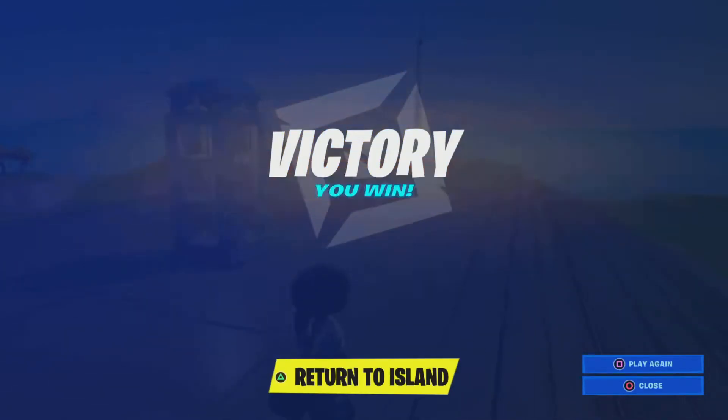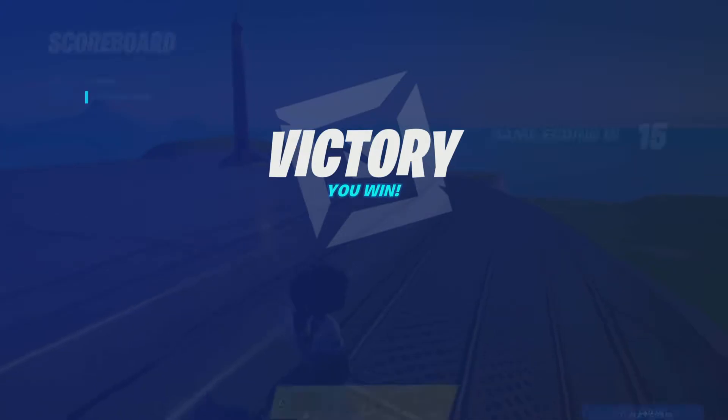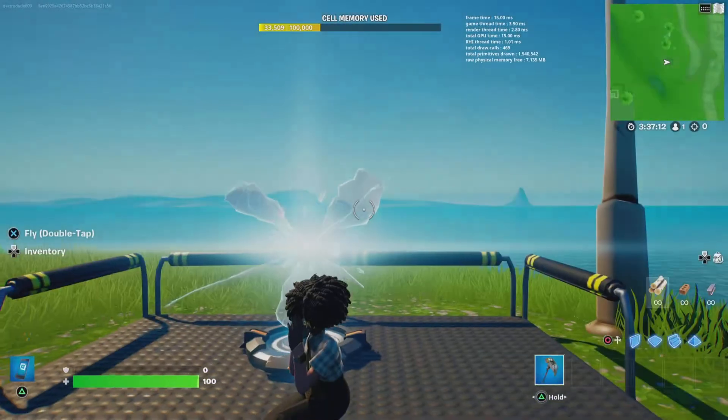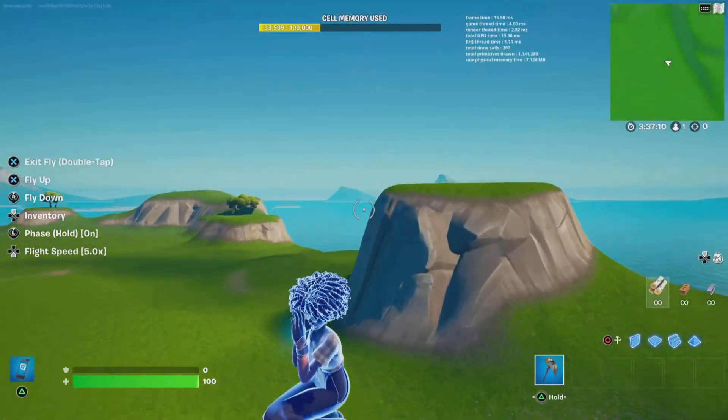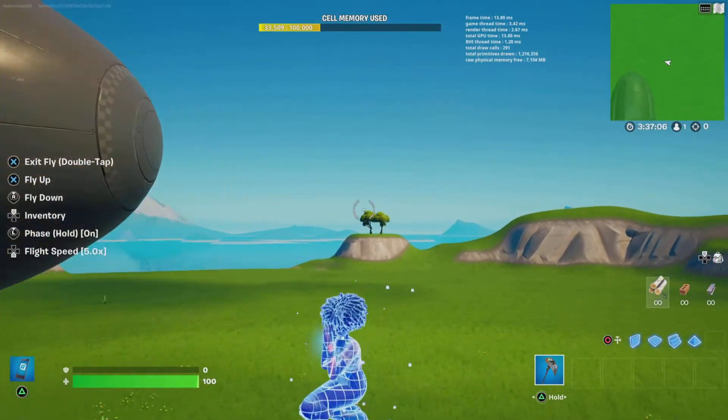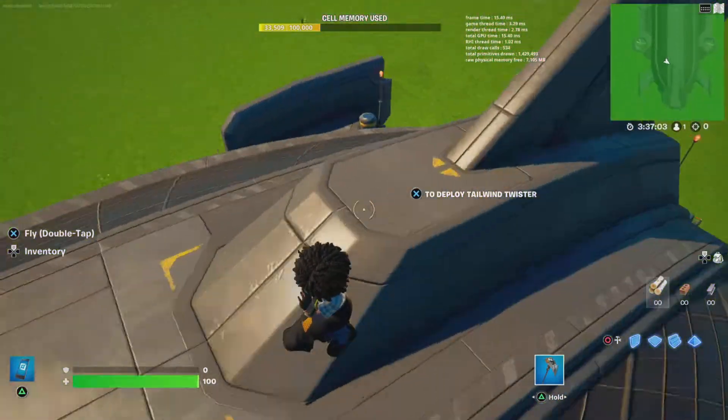And then when your game is done, you'll look like that. Then you will press return island. This is actually a very funny glitch because it kind of looks like they are praying. But you can do anything — you can dance.